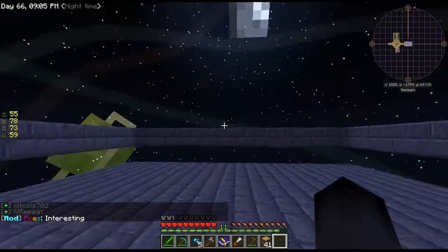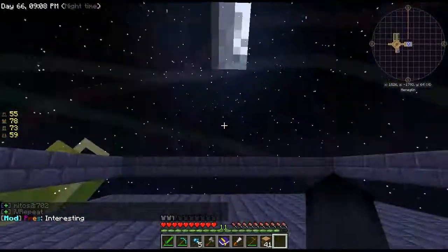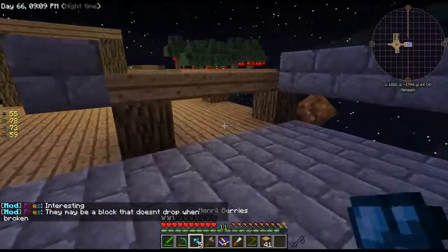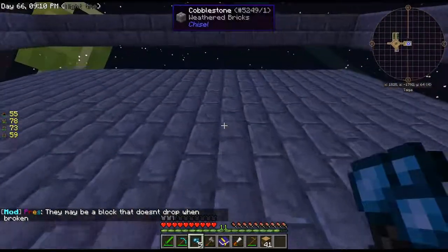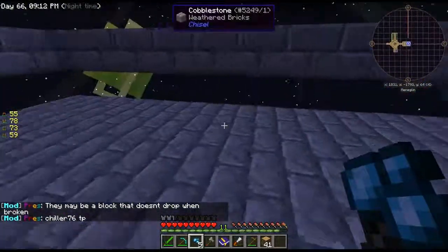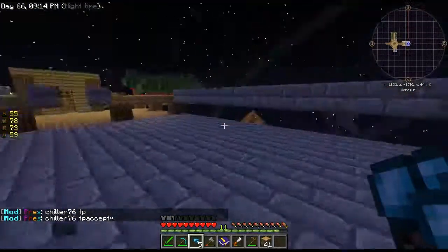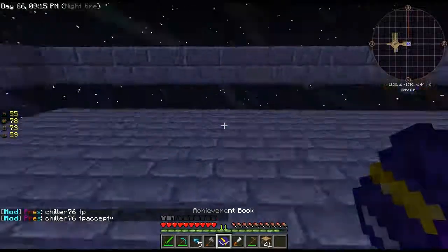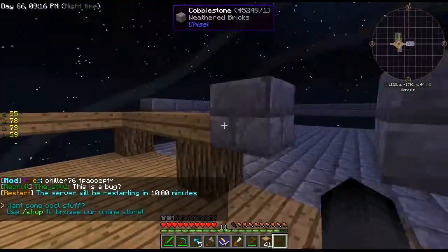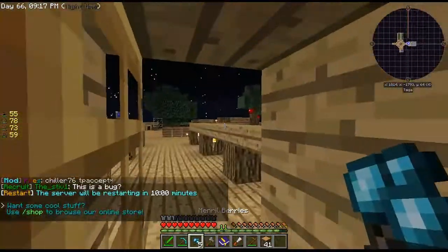What I'm going to do is make a completely dark room, and I'll put fans over here and it'll push the mobs into the spikes where they'll die. They can't get out because the fans will be pushing them, then the vacuum hopper will pick up all their stuff and we'll get a lot of good drops.